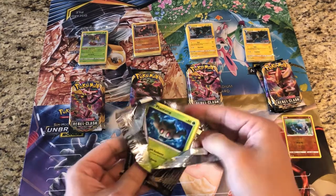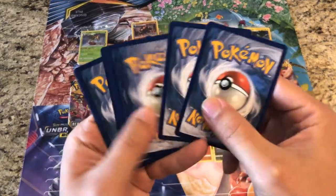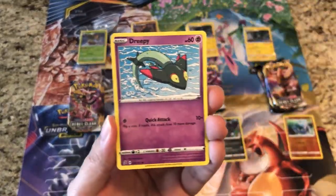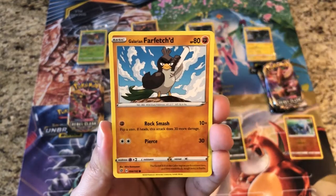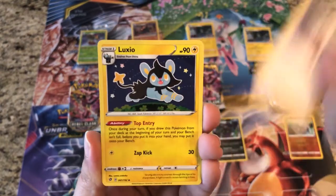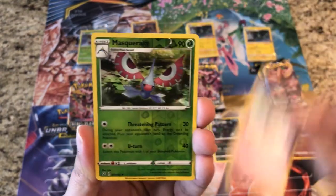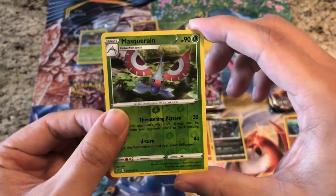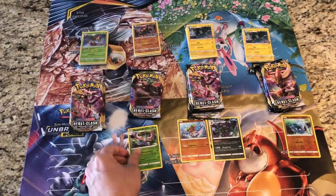On to the third pack. If you haven't checked it out, we actually did a booster box versus individually packed blister packs video on YouTube — make sure you go check that out. Pack three: reverse is a Maractus, and the rare is a regular rare Abomasnow.